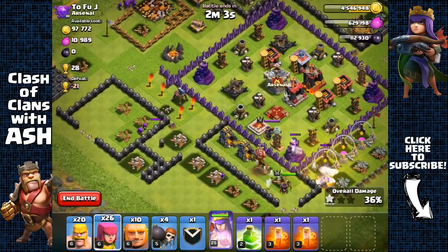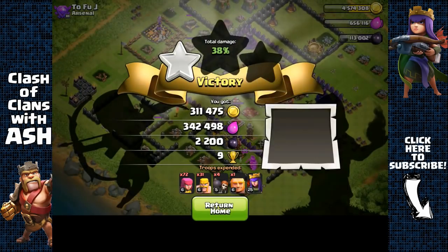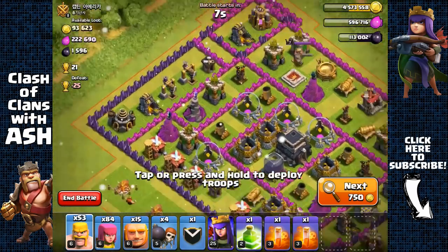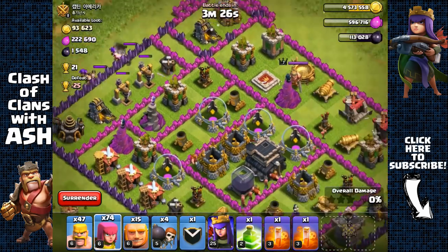Let's finish off that town hall. The Queen is getting targeted right now, so we're going to activate our ability and head out with all of that free resource. Wow, that's a lot! A pretty easy town hall 9 base.